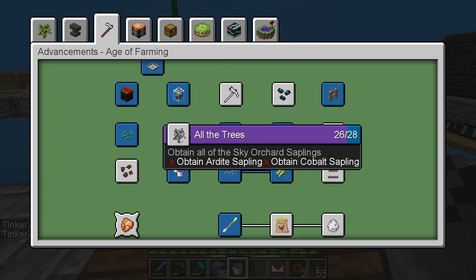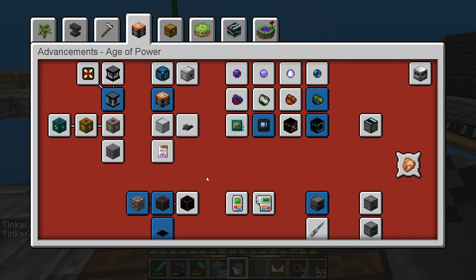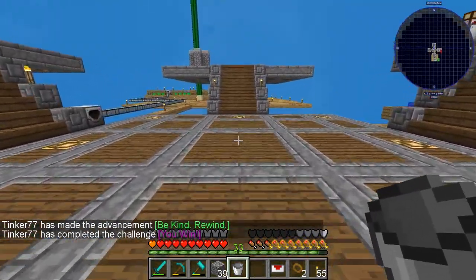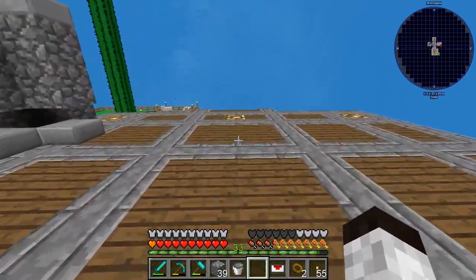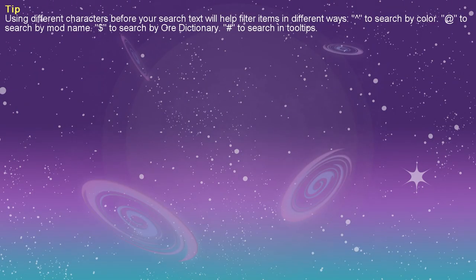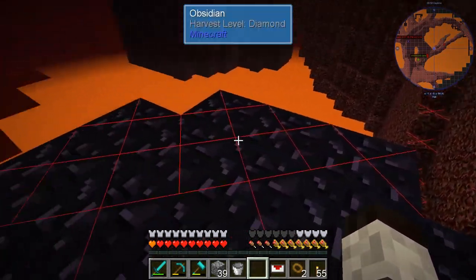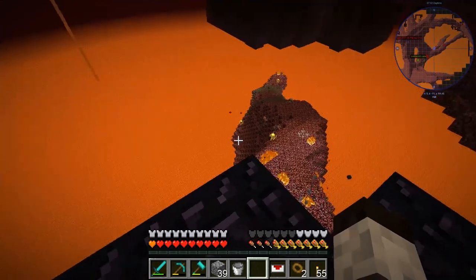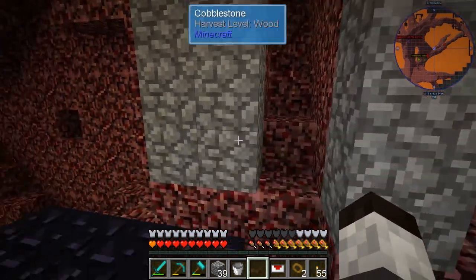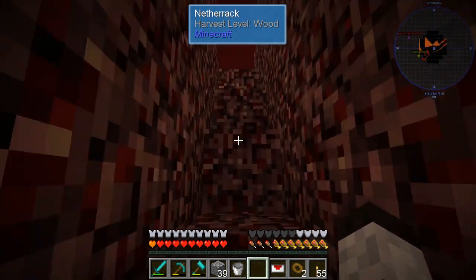I'd like to get the saplings for Ardite and Cobalt, but I need a better way to get around in the Nether — maybe some jet packs. I have my nether cake here. Let's go out to the Nether and look around. If I can just find some Ardite and Cobalt we should be good. I'm on this really weird area and it's hard to do anything. There's stuff down there — maybe if I dig in. I made that path up, that's kind of cool.